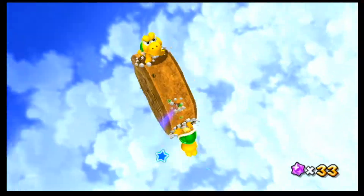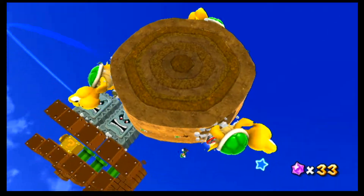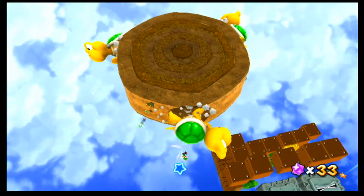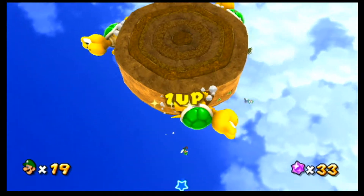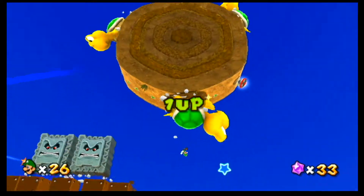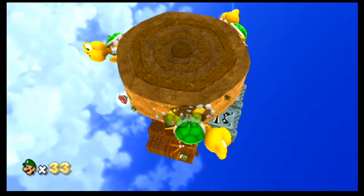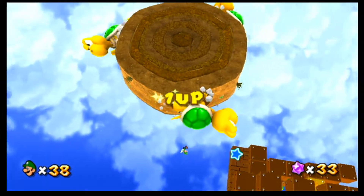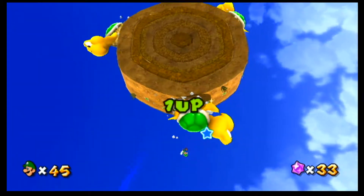Right here, what you're going to do is you're going to long jump onto this Koopa and wait for a little bit. And after a while, you'll trigger the one ups. Just keep moving forward and you'll keep getting one ups. Well, don't try to go too far or you'll get hurt by the Koopas and you're going to have to start all over again.